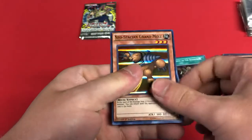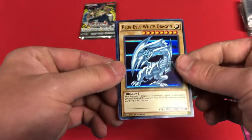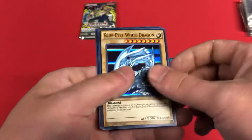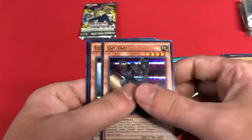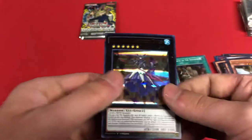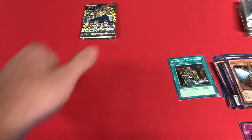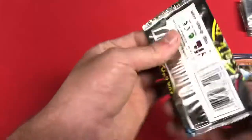Neospatian Grand Mole — I didn't know it was in here. Here we go — OG art Blue Eyes White Dragon! Gozuki, Elemental Hero Honest Neos — I just love this whole pack. Full Armored Crystal Zero Lancer. Alright, let's move on to Invasion of Chaos.